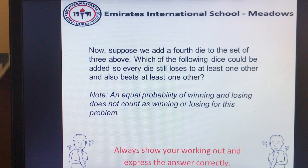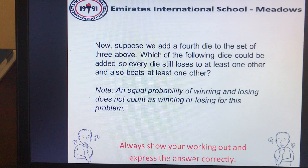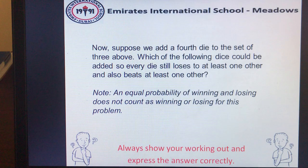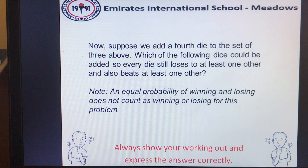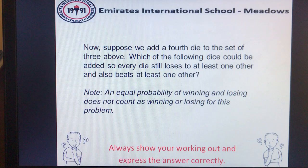Now consider: suppose we had a fourth die, giving us a set of four. Which die can be added so that every die still loses to at least one other and also beats at least one other? Note that an equal opportunity of winning and losing does not count as winning or losing for this problem.